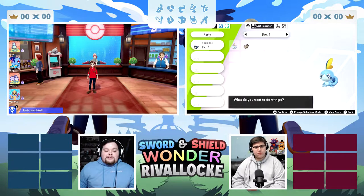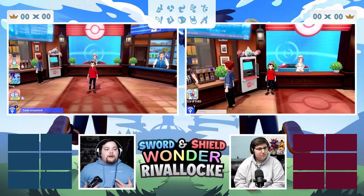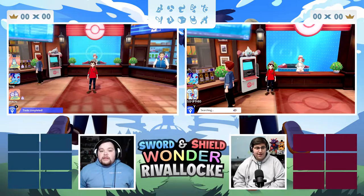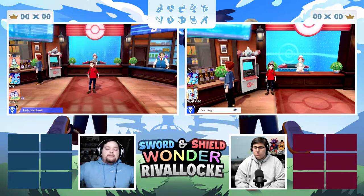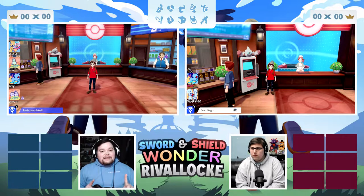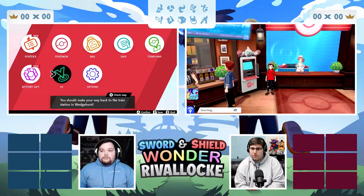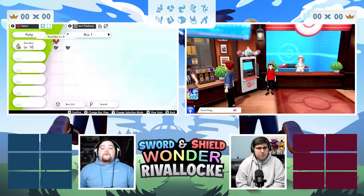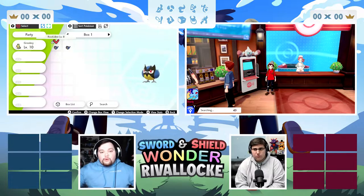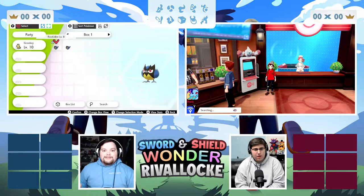My trade's actually completed — I'm gonna wait for your trade too before I accept it. Now for the wonder lock rules: every encounter we catch, we wonder trade it away — surprise trade in this game, but I'm still gonna call it wonder trade. Whatever pokemon we receive is what we're stuck with, unless it's a higher level than the pokemon we traded. I'm trading a level eight currently, so the mon we receive has to be level eight or lower. If it's higher, you have to re-wonder trade it, and those trades count against your clock.